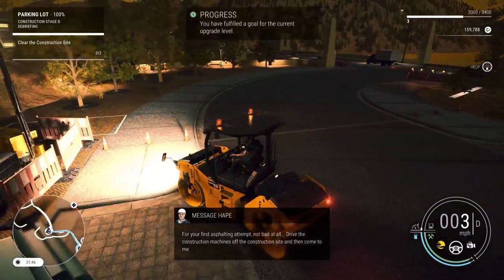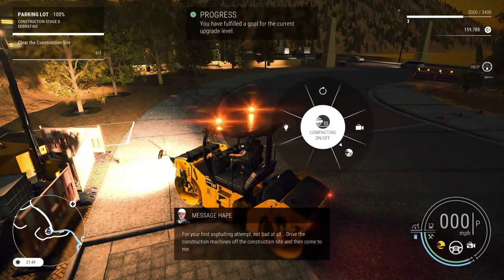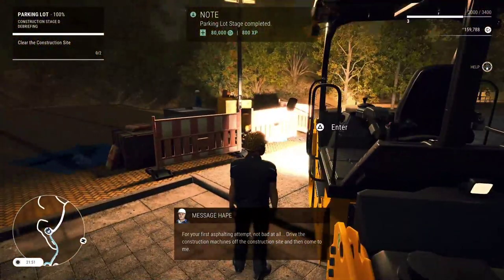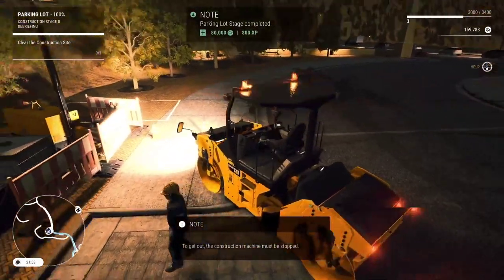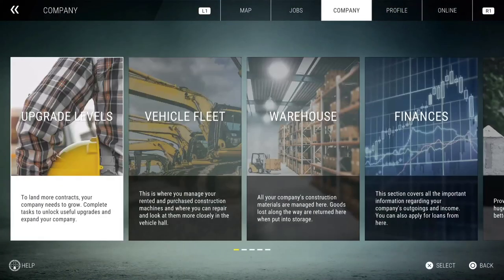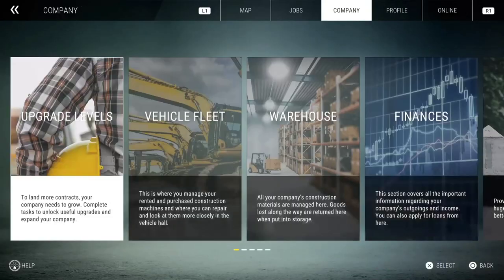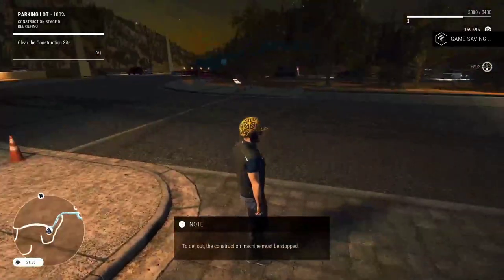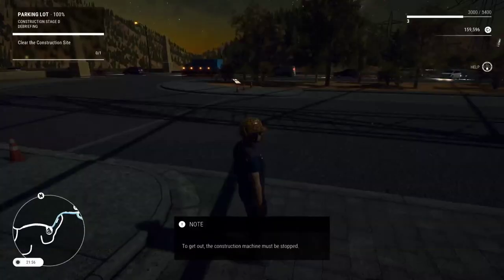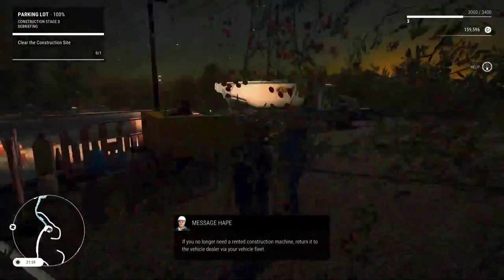We got paid - up to 159,000 now. It's almost like that truck you bought with real money, it's almost like you got that for free. So now you've got to clear the construction site of vehicles. We can now send that back - we don't need to rent that anymore. There we go, and then our other vehicle on there as well.